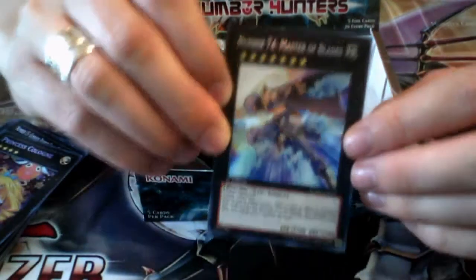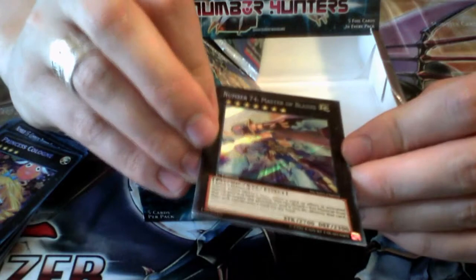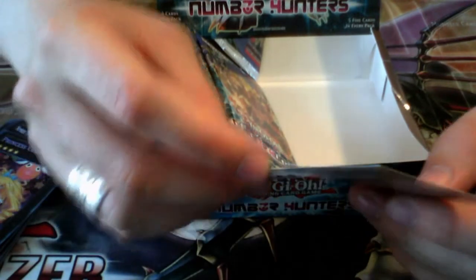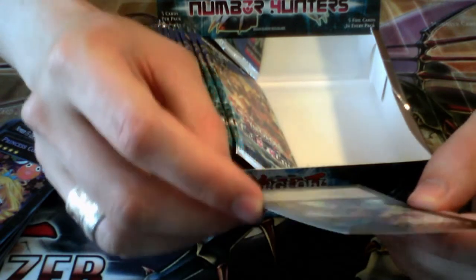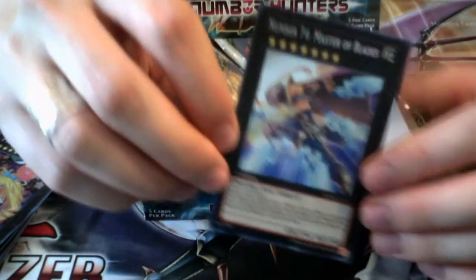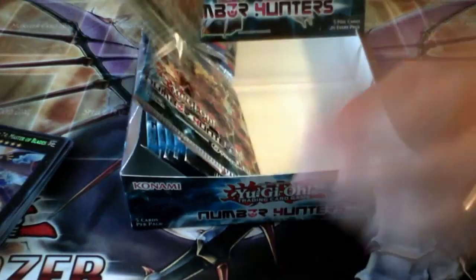And Number 74, Master of Blades! Awesome! This is one of the Xyz's that everybody wants. Two rank sevens, so it works with the E-Dragons. During either player's turn, when a card or effect is activated that targets this face-up card, you can detach one Xyz material from this card, negate the activation, destroy that card, and then destroy one additional card on the field. The additional destruction is optional — if your opponent doesn't have anything else, you can still use the effect without destroying something on your own field. This card is awesome. Definitely one of the best cards in the set.